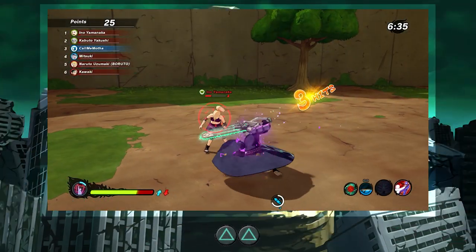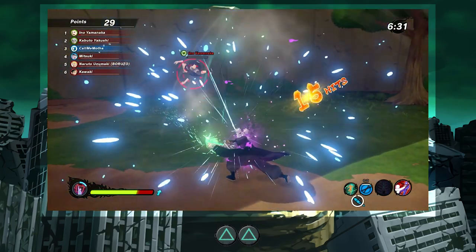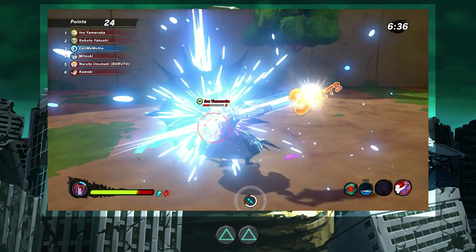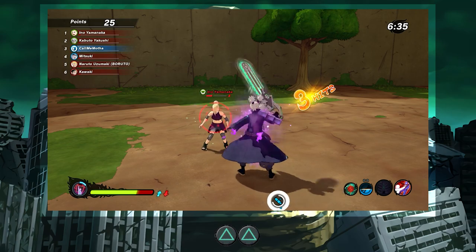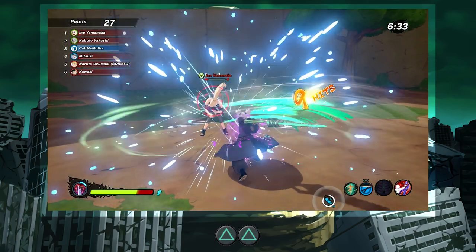When it comes to the heavy attacks, the first heavy attack actually does three swings, and then the second heavy is actually the hit that leads you into the air and then coming back down with the chainsaw.